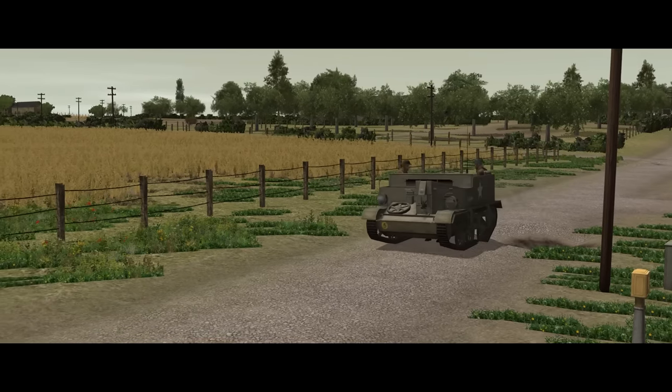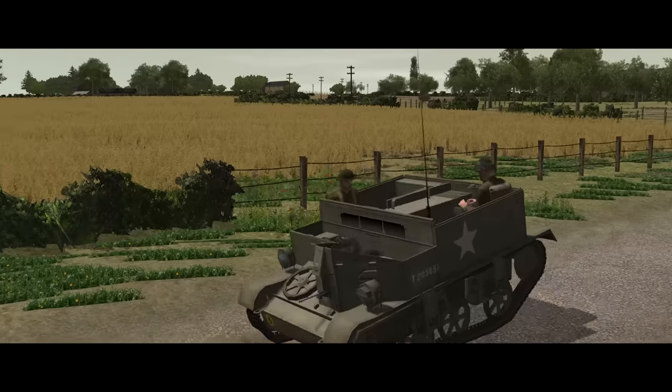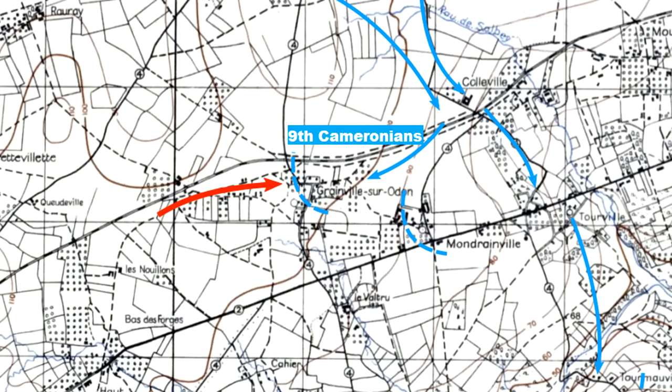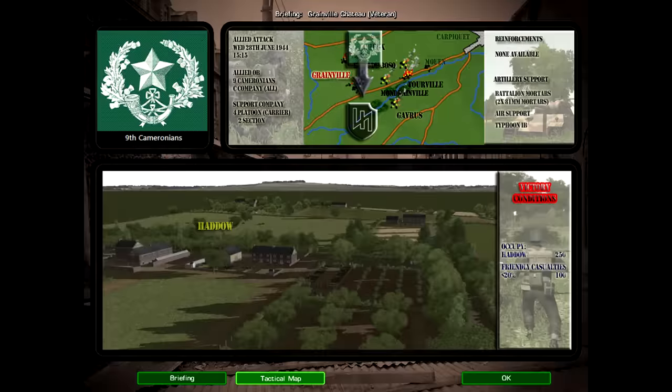Welcome back to Combat Mission Battle for Normandy for the 12th mission in the Scottish Corridor campaign. Having repelled a German counter-attack earlier in the day, the 9th Cameroonians are looking to secure their position at Granville by taking and holding the Granville Chateau. That's the only objective for this mission, with 250 victory points on the table for exclusive control of the Chateau.